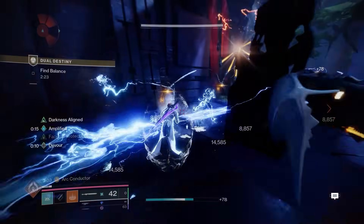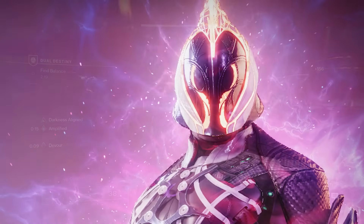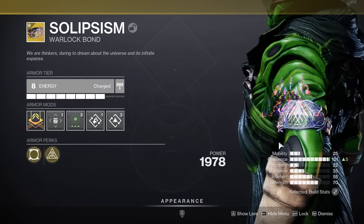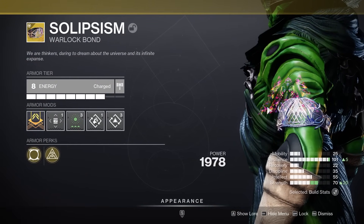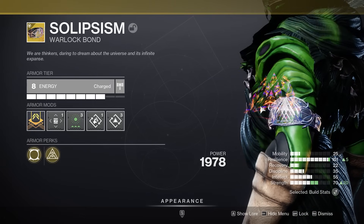Welcome back to a brand new Destiny 2 build video. Today we're looking at a build that uses the brand new Prismatic subclass as well as the Ergo Sum sword. For the exotic armor, I would highly recommend the Solipsism Warlock Bond — the brand new exotic bond you can get for doing the two-player activity called Dual Destiny.